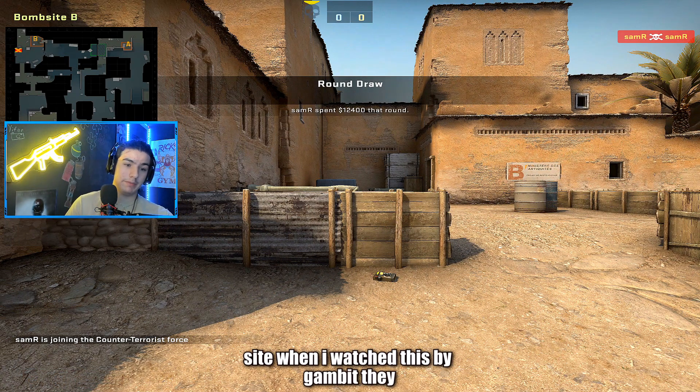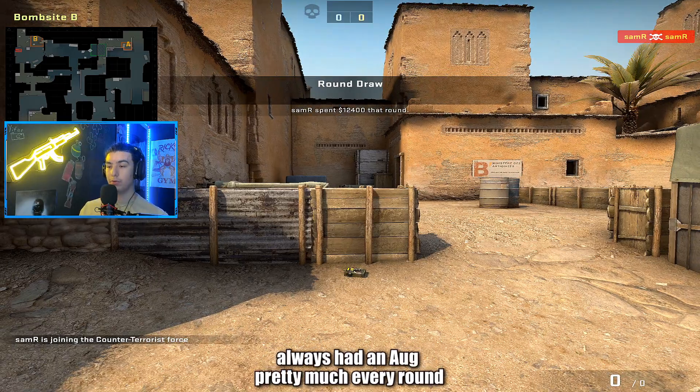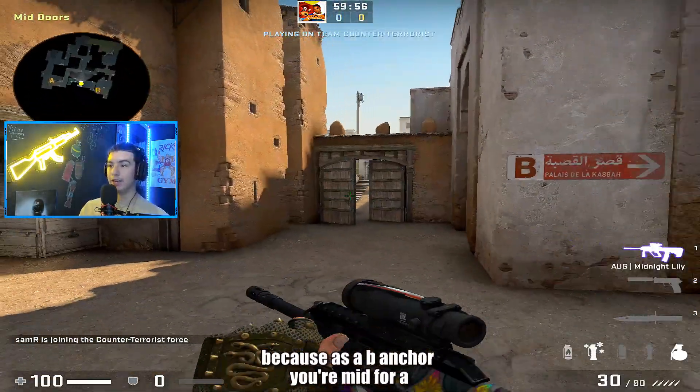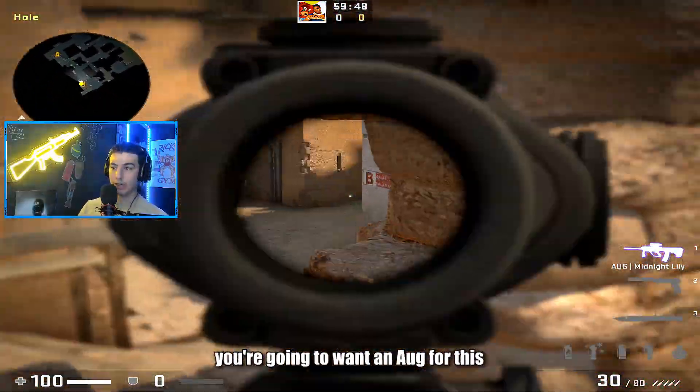I did see the AUG being used a lot on B site — when I watched Gambit, the B anchor always had an AUG pretty much every round. If you think about it, it makes sense because as a B anchor you're mid for a bit and then you have to fall on the site, and you have these long-range angles. So if you're playing here to mid, you're gonna want the AUG for this angle.